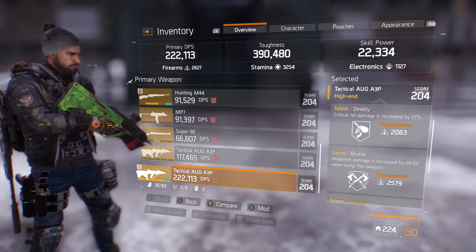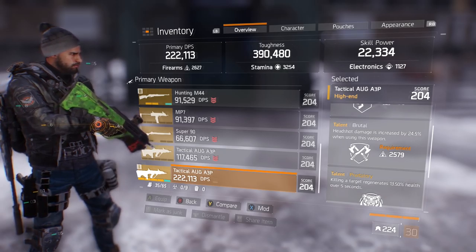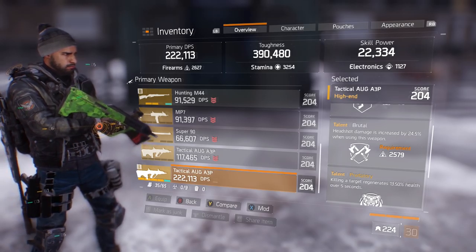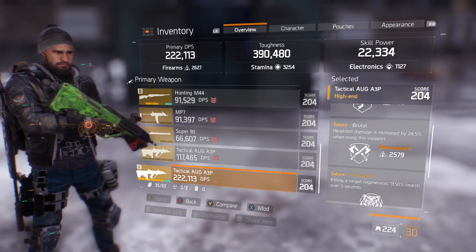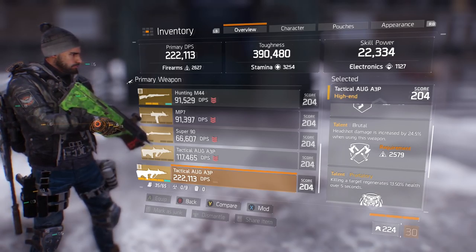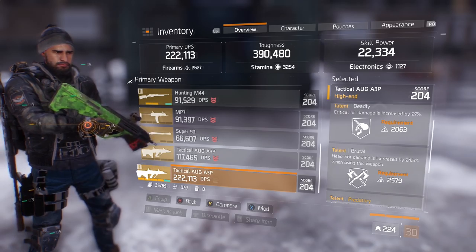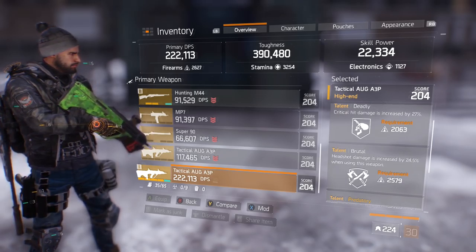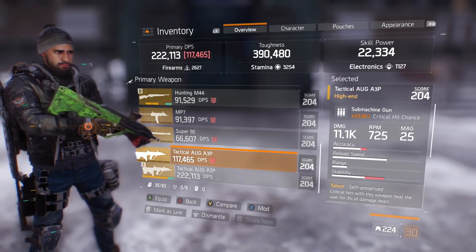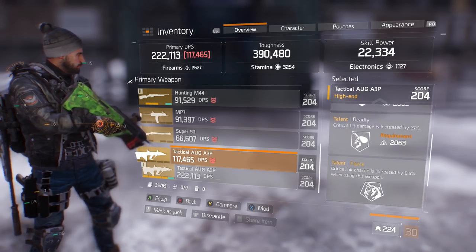If you ask me what the god-tier AUG roll is: 25.5% crit chance, high damage roll, Deadly, Brutal, Self-Preserved. If you have high true crit chance and crit damage, Self-Preserved works well. Fierce gives 8% crit chance increase. The most PvP-oriented AUG would be Deadly, Brutal, Responsive — Responsive gives 13% increased damage within 10 meters of the target.